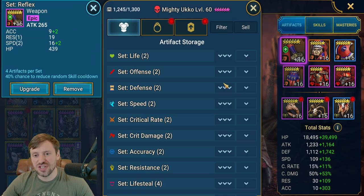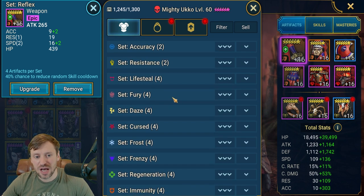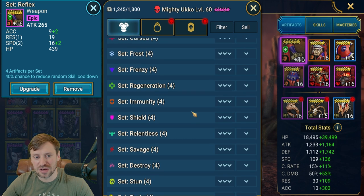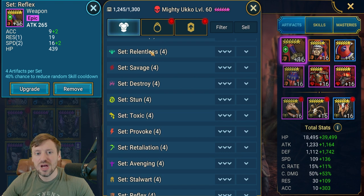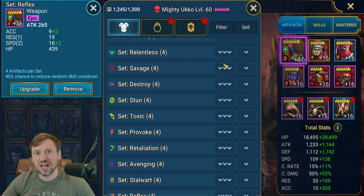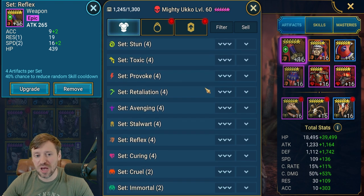Other sets you could put him in: Speed is obviously great because you do want him to be fast. Perception is also a really good gear set. Regeneration, if you don't have a healer or find he's dying a lot, can definitely work as well. I would actually avoid Relentless on him, because all of his abilities are AOE hitters, and if you hit the Head of Wrath too many times it's going to turn around and smack your team - we don't want to wipe.